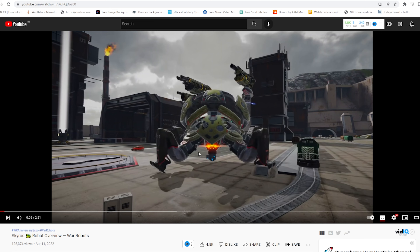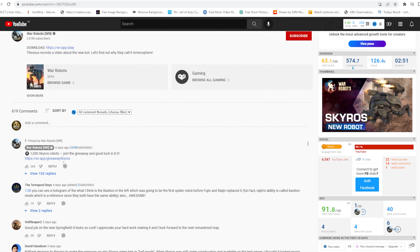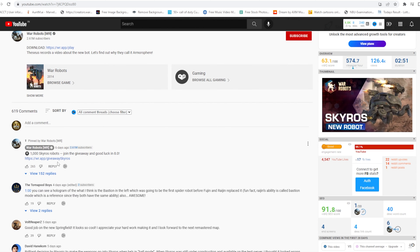The first robot with three weapon slots is Bulwark, and Skyros is the second one with three slots to carry all types of weapons. Now, how can you participate in this giveaway? First, go to the link — you don't need to go to the official War Robots website.